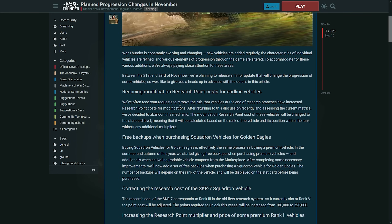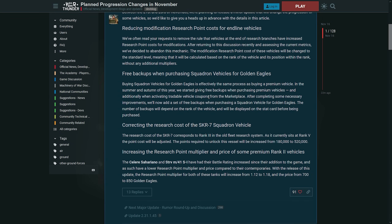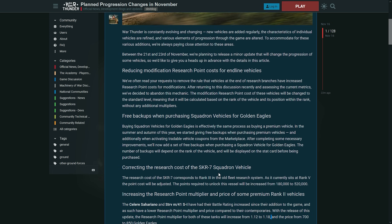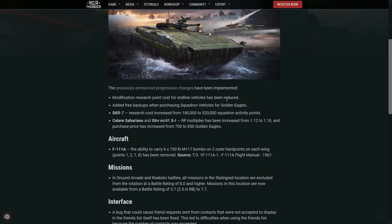I think that's the first and main thing about it. Of course, they also added free backups for purchasing squadron vehicles with Golden Eagles — just like a premium vehicle. They corrected the research of the SKR-7 squadron vehicle, now at 520,000 squadron points. And they increased the research multiplier and price of some premium rank 2 vehicles. But the modification research on the end-line vehicles has been reduced, which is amazing.